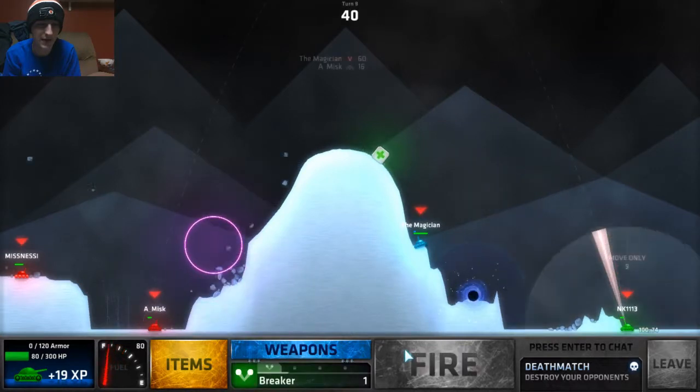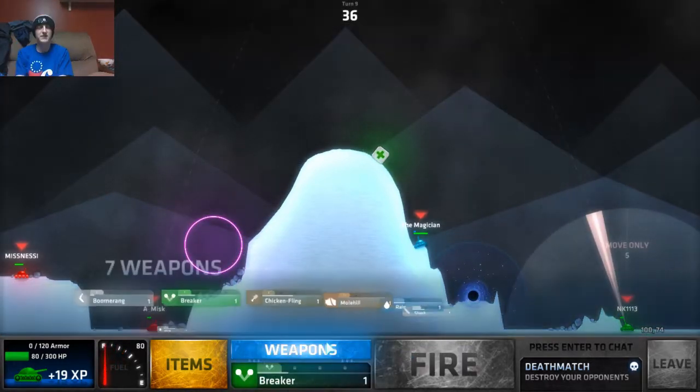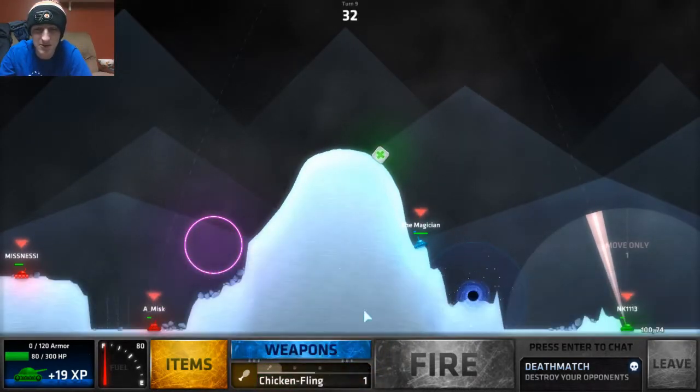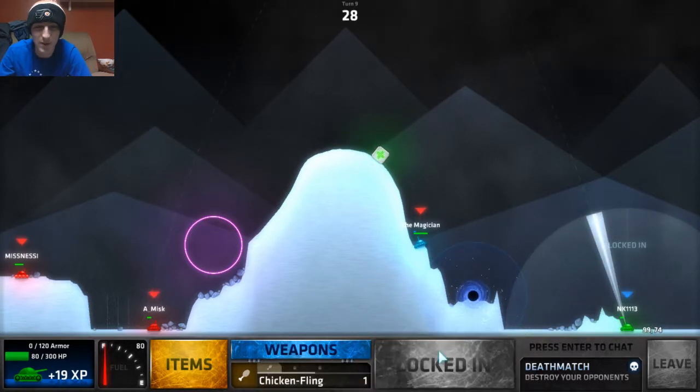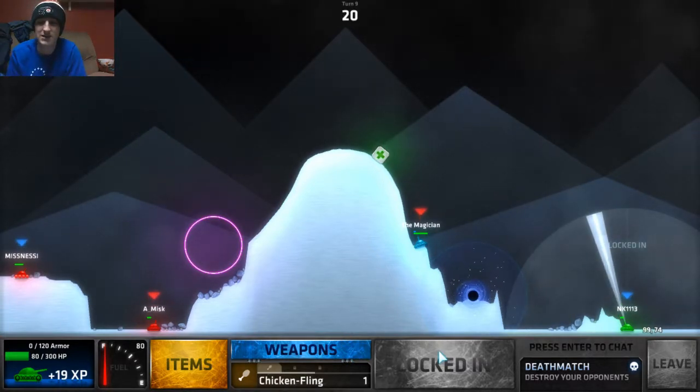Let's just do a spiker — if I can get the spiker up that left wall it'll fly back at him. I don't think I hit a single one. That is ridiculous — it landed right next to him though. I guess I'll do a chicken fling because I literally have no weapons at all. The portal's in like the same exact spot as last time.